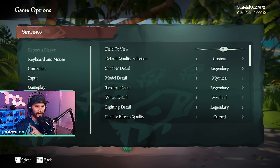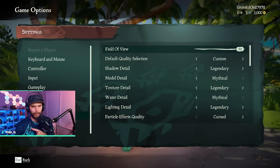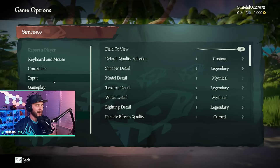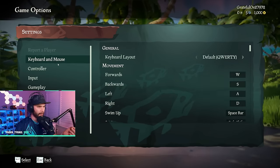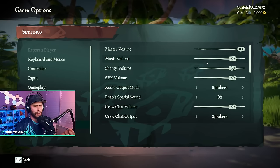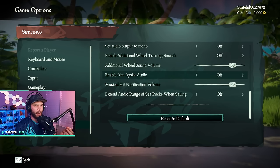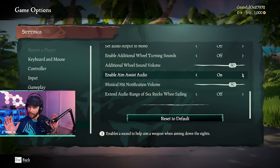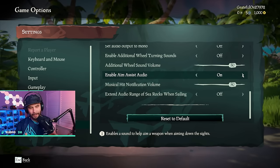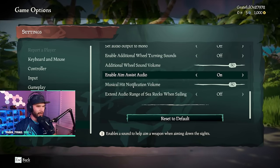Before we go any further, there are some settings I highly recommend changing. Go to settings, jump down to graphic settings, and increase the field of view to 90 — the max for the game. This helps you see the world around you better. Under audio settings, I like to turn the music down a little bit. You can also scroll down to enable aim audio assist — a great feature that lets you know with sound when you kill PvE enemies.